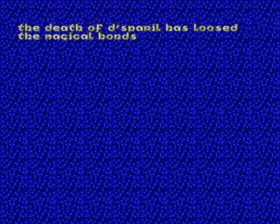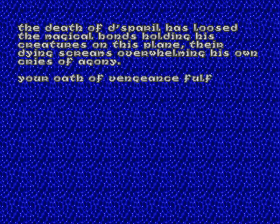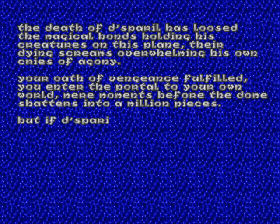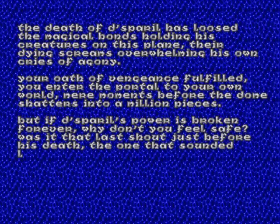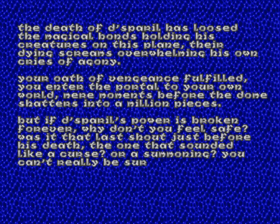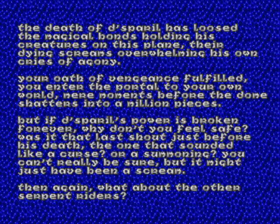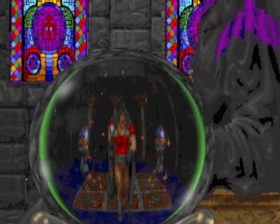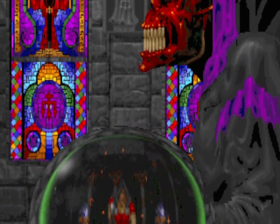The death of the Sparrow has loosed the magical bonds holding his creatures on this plane, their dying screams overwhelming his own cries of agony. Your oath of vengeance fulfilled, you enter the portal to your own world mere moments before the dome shatters into a million pieces. But if the Sparrow's power is broken forever, why don't you feel safe? Was it that last shout just before his death — the one that sounded like a curse, or a summoning? What about the other Serpent Riders? The Sparrow is just one of several — he's got two older brothers, who appear in Hexen.